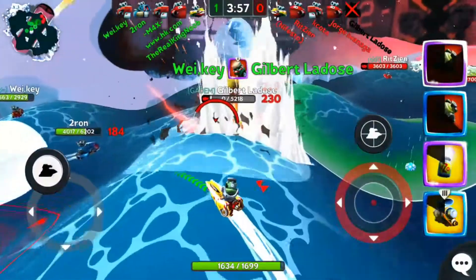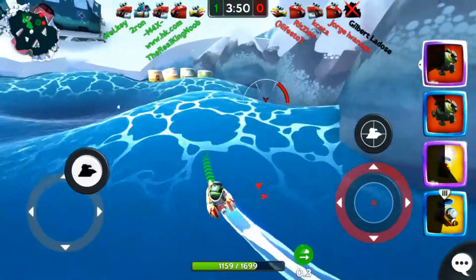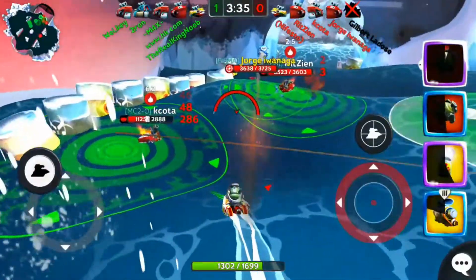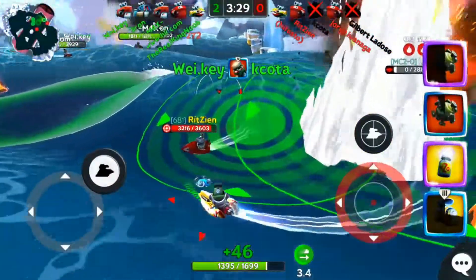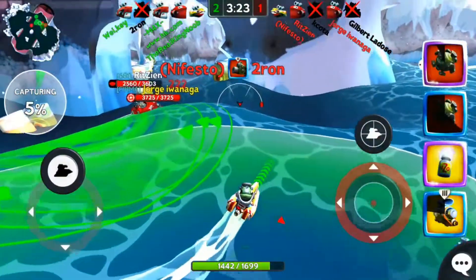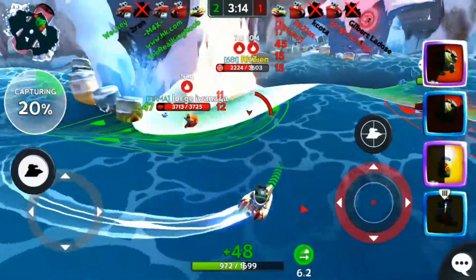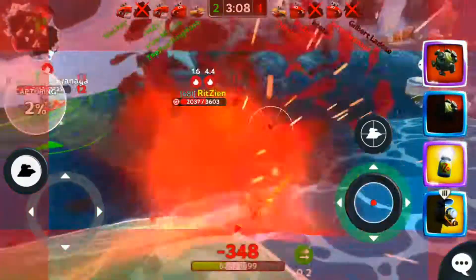Enemies are pretty distracted with my teammates — good thing teammates are putting in some good damage. I get hit with that swift torpedo — ouch. Moving back in, going around, starting to place more mines. Enemies are distracted, I'm trying to get some mines in and get some damage in, hopefully someone runs into them. On this map I'd suggest you just start spreading the mines around because it is a strategy — you will get some damage if your enemies are distracted and not watching where they're going. Down to half health.